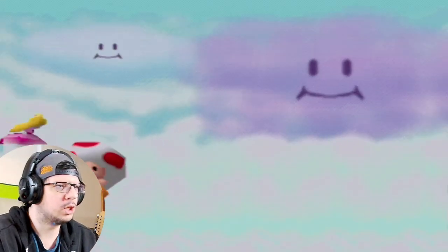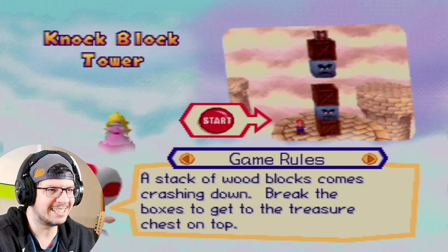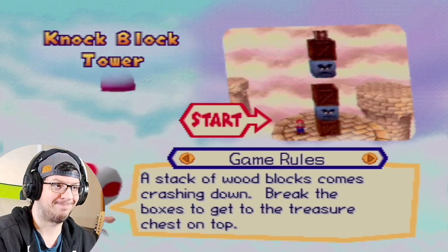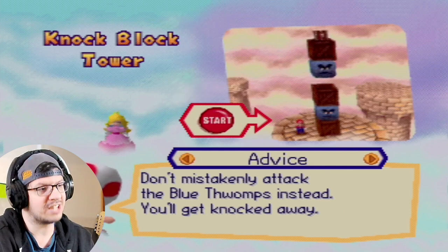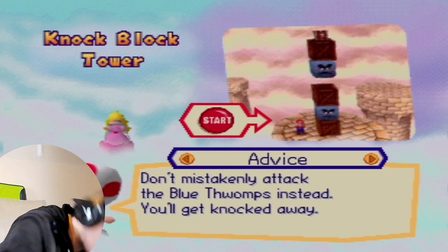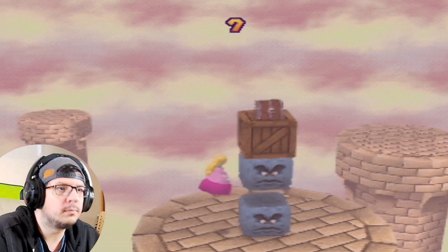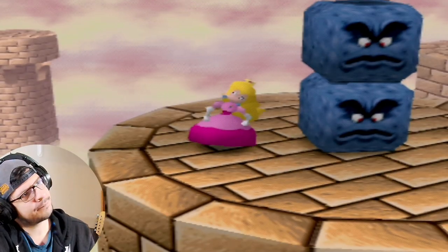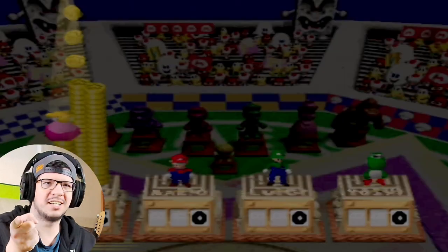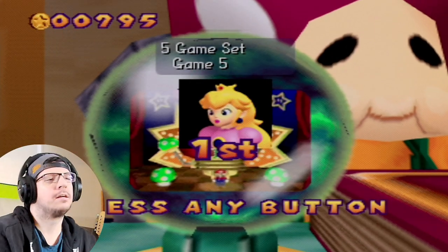Knock Block Tower — a stack of wood blocks comes crashing down. Break the boxes to get to the treasure chest at the top. Jump and attack; don't mistakenly attack the blue Thwomps or you'll get knocked away to your death. I could have shown what it looks like when the Princess hits the Thwomp and falls below the clouds, but I'm not that mean. Well, she kind of deserves it after being kidnapped by Bowser so many times.